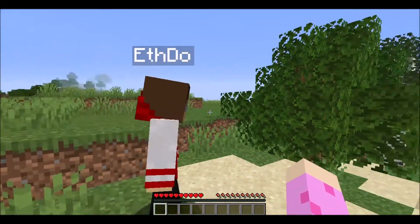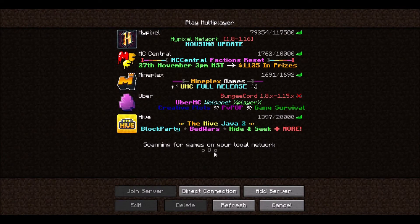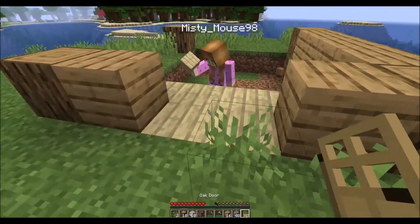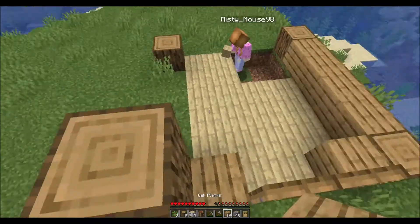If for whatever reason you don't see the world appear in your multiplayer list, then unfortunately you must have made some kind of mistake earlier in this video. So rewind the tutorial and try again. The most important thing of all is that both players are playing on the same Wi-Fi network, so don't try and do this if you're not. For that, you'll need a Minecraft Realm or server.